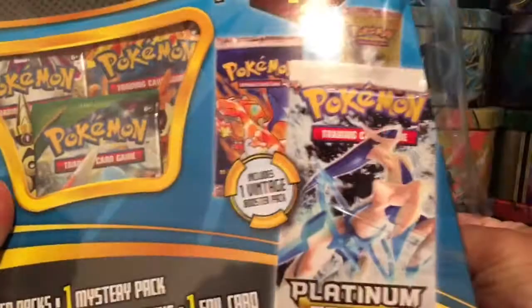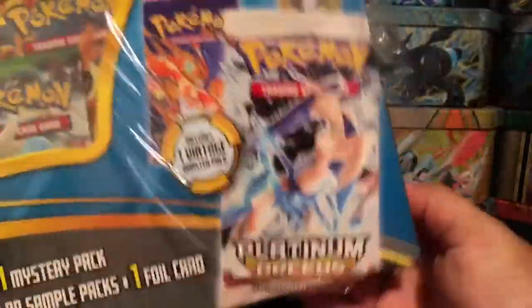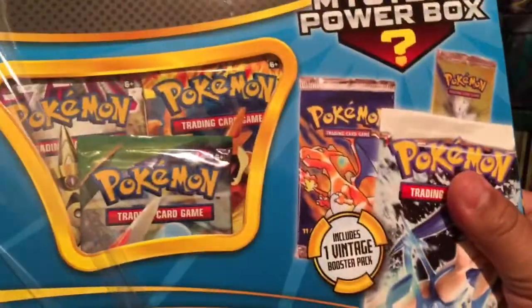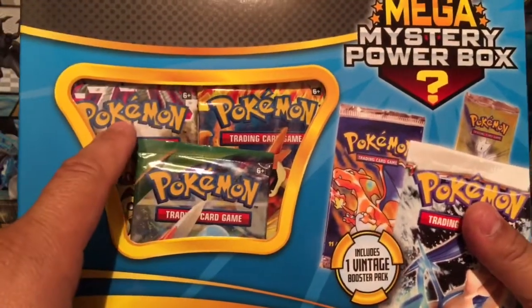Sorry about that guys, ran out of memory on my camera, but there we go, let's get this opened up. All right, so right here on the front we can already see we're gonna get a Flash Fire, a Phantom Forces, and a Roaring Skies.